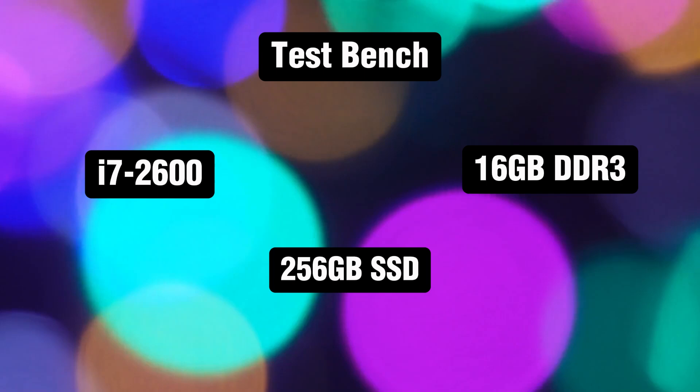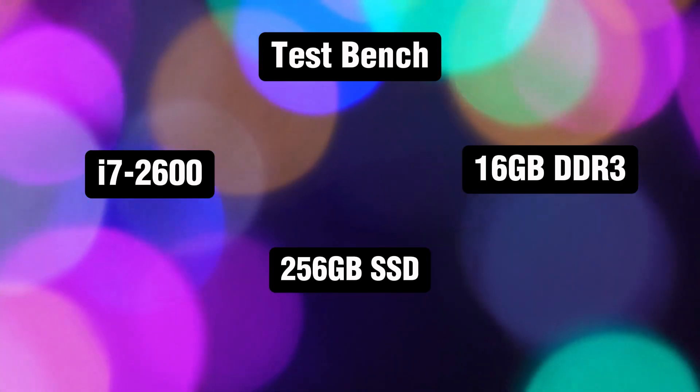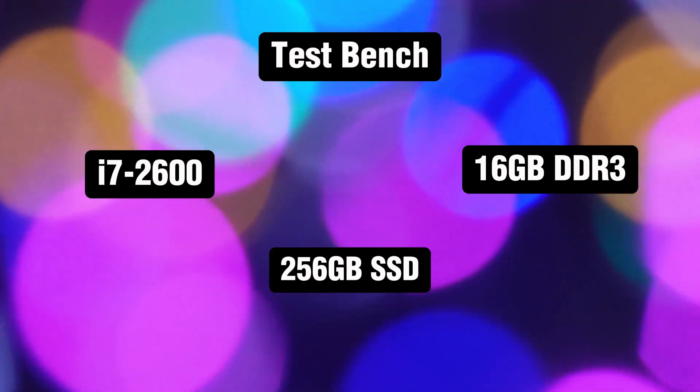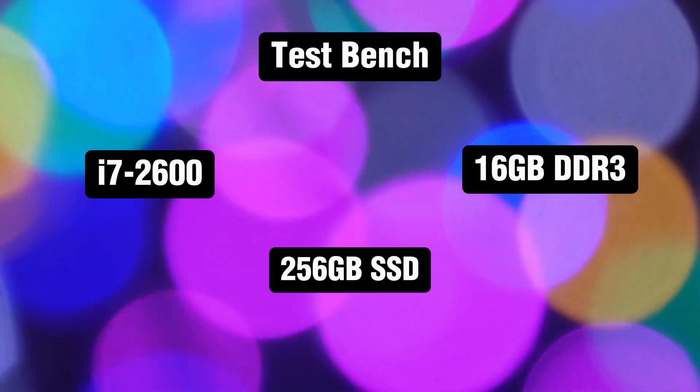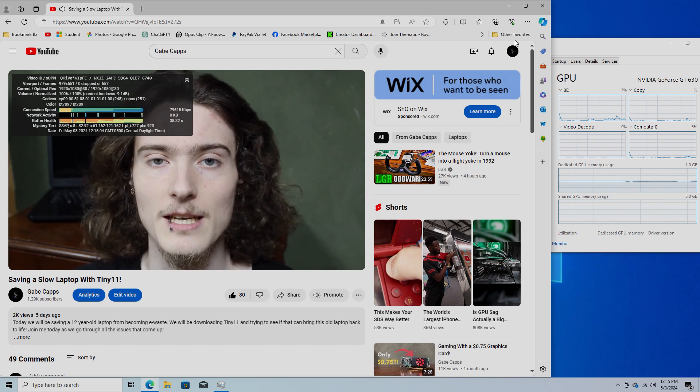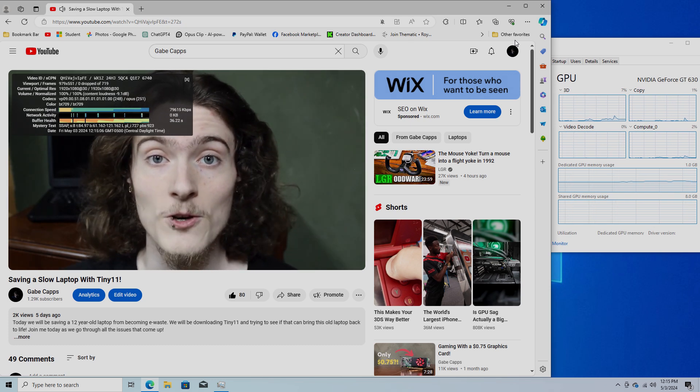The test bench we're using today consists of an i7-2600, 16 gigabytes of DDR3 RAM, and a 256 gigabyte SSD. Basic web browsing and YouTube works perfectly fine without a single frame drop, stutters, or loading errors.